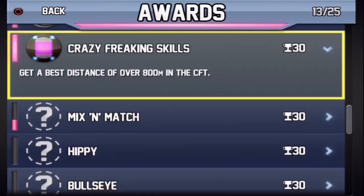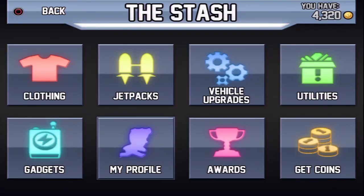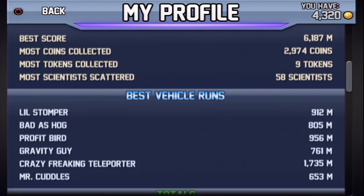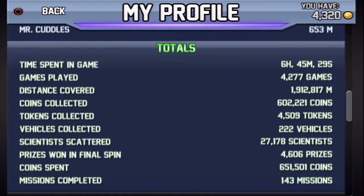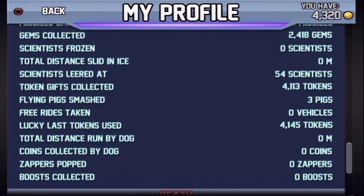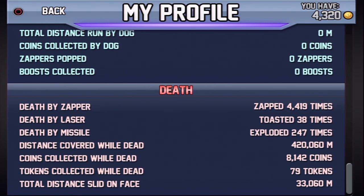You have to collect around 650,000 coins to 100% this game. Luckily, the vehicle magnets and gadgets like Lucky Last, Geminology, Coin Magnet, and Token Gift are your best friends. Coin Magnet is only used when you get the double coins from Lucky Last, which by the way also gives you some other trophies like the High Roller Trophy. If you're lazy and tired of playing, you can use the turbo controller while equipping Lucky Last and Token Gift and check on the game every now and then.